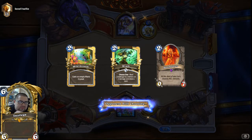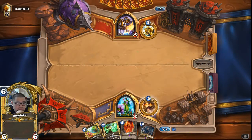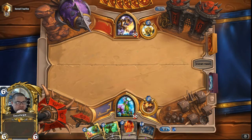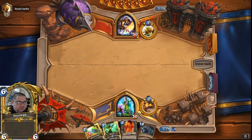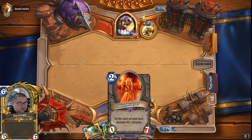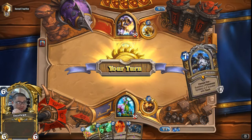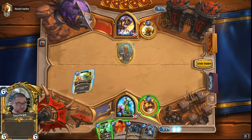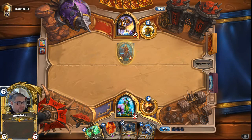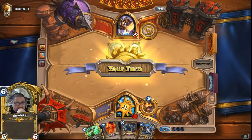An important thing about the Mulligan: Wrath is okay situationally, but it's not the greatest card. Now here's another key point - when should I use Nourish for Ramp, and when should I use it for Draw? Typically in most situations you want to use Nourish for Ramp, because you want to get your mana closer to Ultimate Infestation. But this is situational: if you have nothing in your hand that is aggressive or a way to build your board, then use Nourish for Draw, because you need threats to play. There's no point having 8 mana if you have one card in hand and nothing to do.